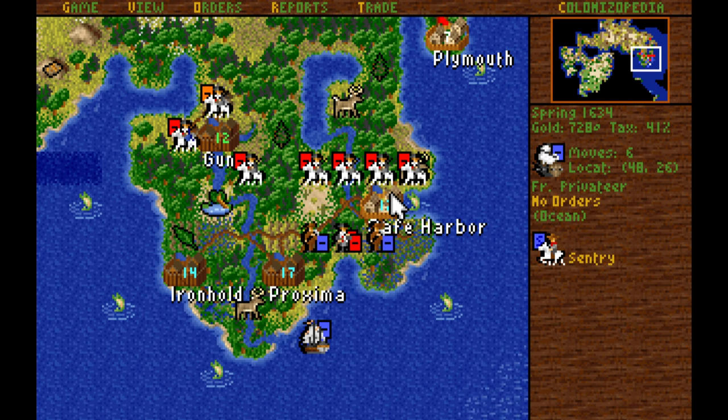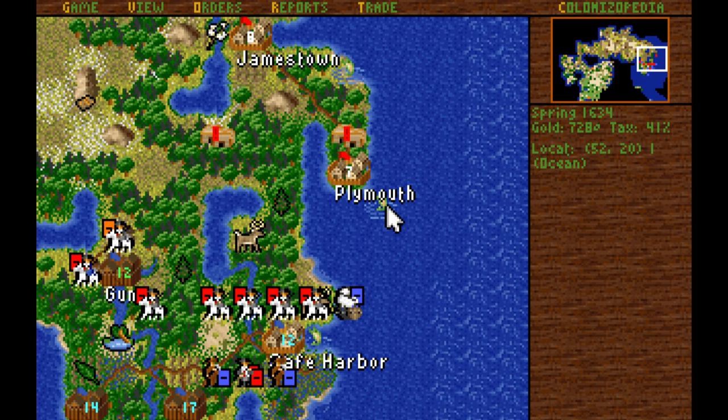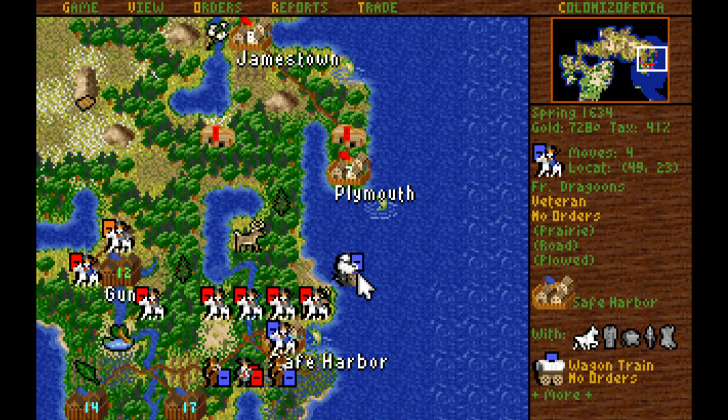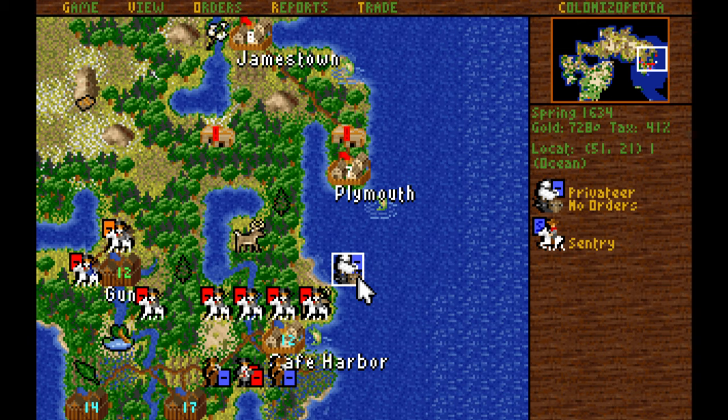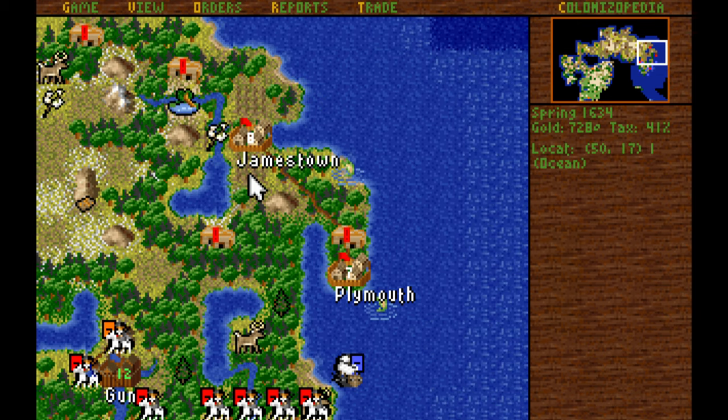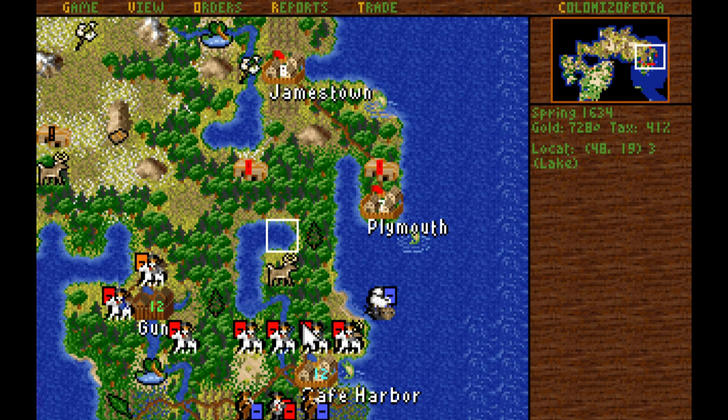A privateer is free to set sail — he grabbed the scout. Because of that, we're going to be careful in our movements and avoid engaging anybody. I didn't mean to put the scout onto a privateer, but the privateer moves twice as fast as the caravel, so he'll get the scout there twice as fast so that we can start destroying the English.